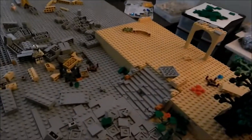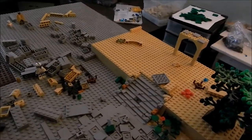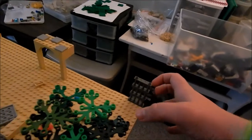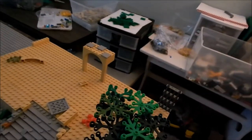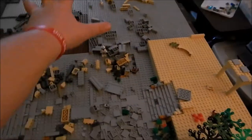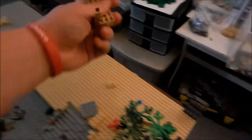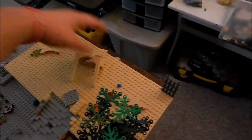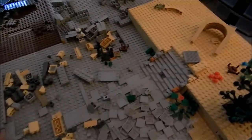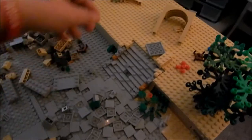I've started gathering pieces and testing types of outlines for the walls. Since it's a city, I want it to look like there are buildings along the outlines of the area. I've gathered some arch pieces and other parts I'll be using for that.